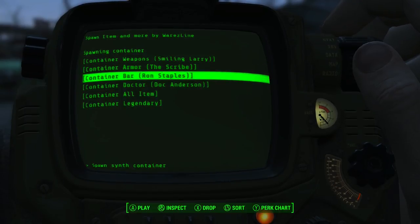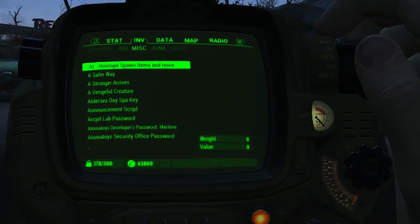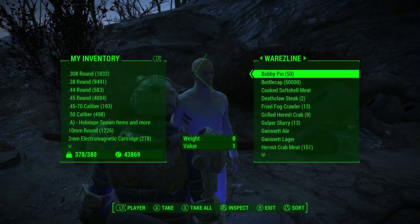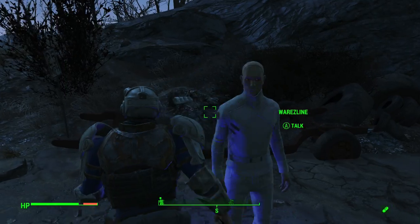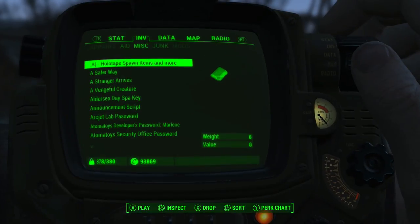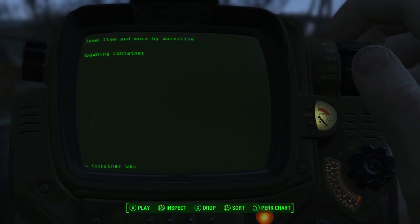Let's spawn a synth container, weapons container, Doctor Anderson, and spawn a bar. There we go — give me those caps! Look at all this stuff. Let's check Smiling Larry — maybe he has the EBR. He doesn't have it, but he has a lot of weapons. Doesn't have the one I want though. Darn it.